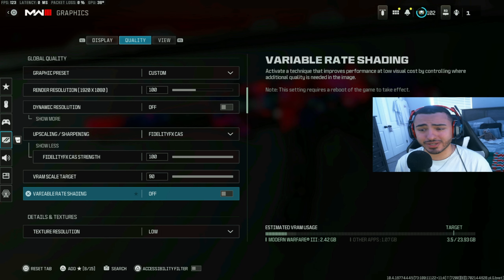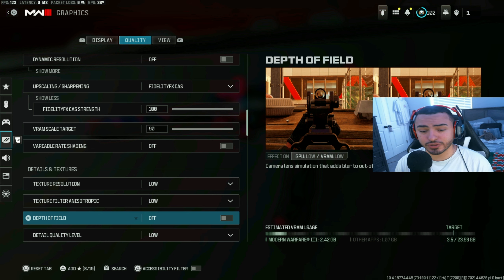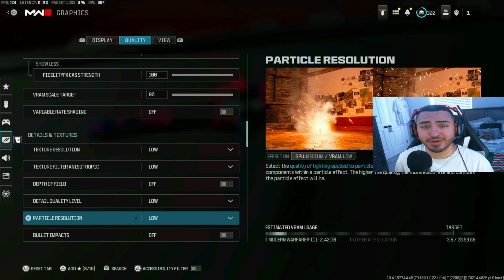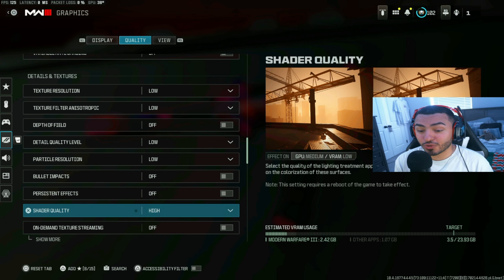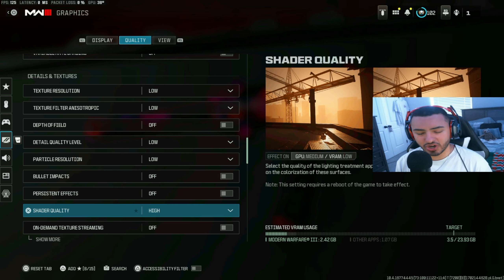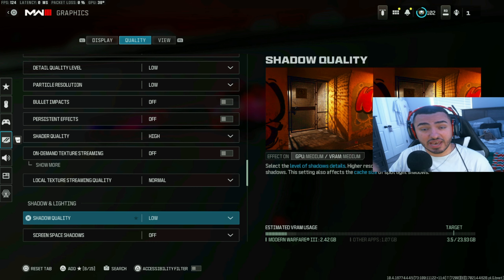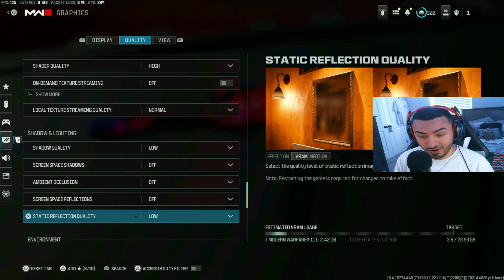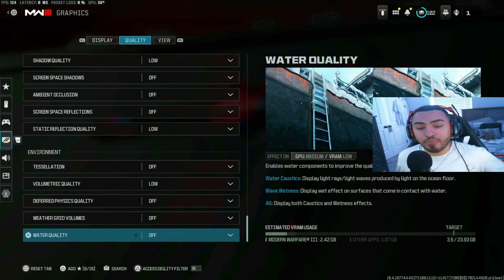For high dynamic range HDR, turn that off — you don't want it on for frame performance. For quality, set this to custom. For upscaling and sharpening, I use FidelityFX CAS at 100, VRAM scale target at 90. Variable rate shading — I turned this off; I didn't even know it was in the game until recently. Texture resolution: low. Texture filter: low.